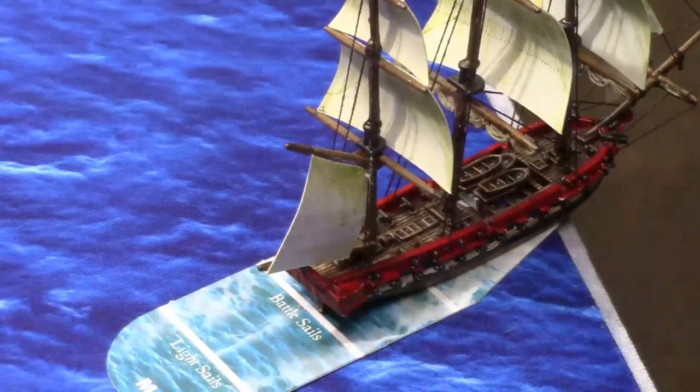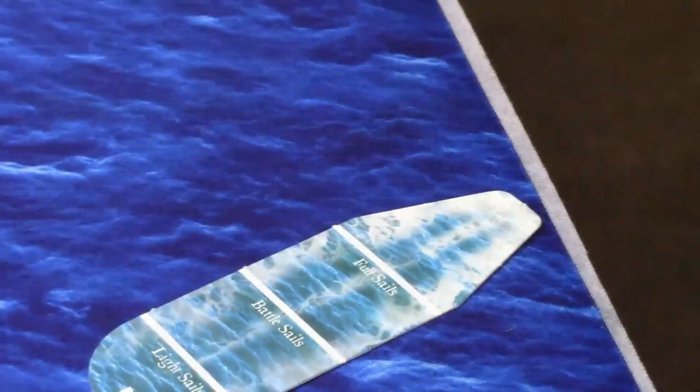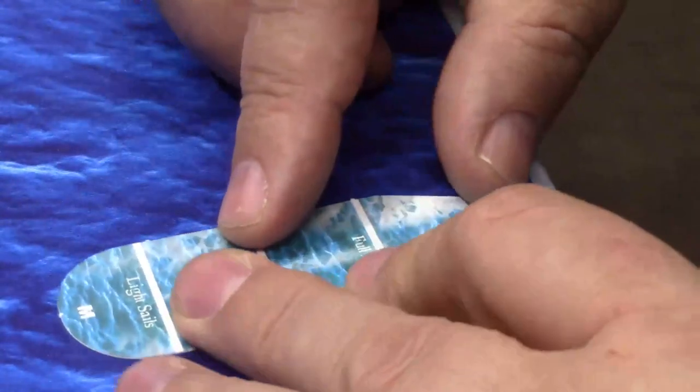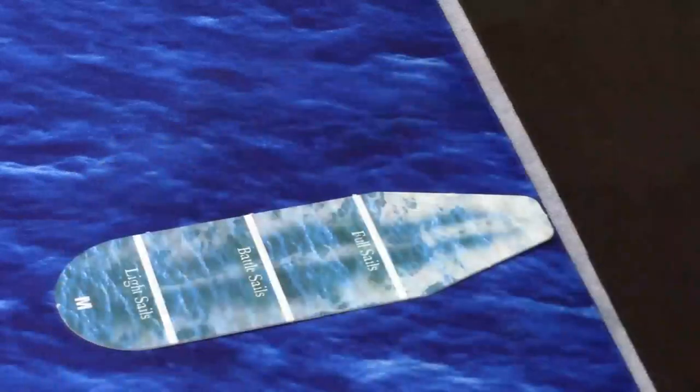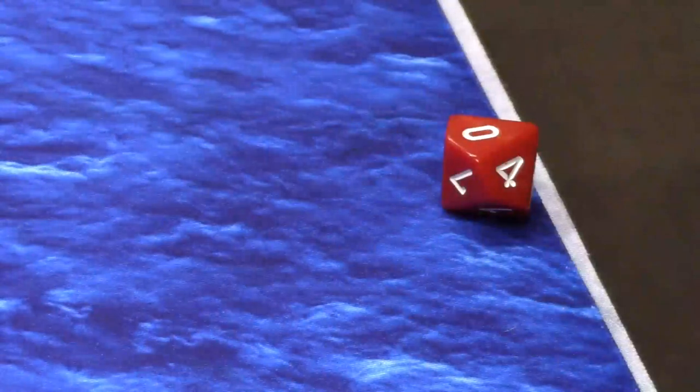Essentially, what you do is mark the point where the ship left the table. You can use a die — I like to use the weight counter, typically. You just put it like this, but if there are a lot of ships in the area that could potentially move into that space, what I might do instead is use a ten-sided die, using the point to mark where it left the table. Hopefully no one bumps that.